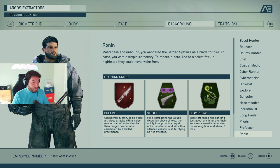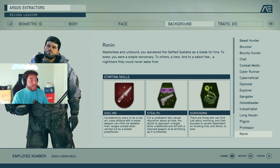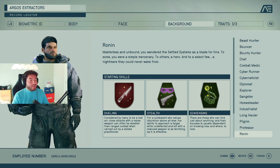The Ronin has dueling — melee weapons — stealth, and scavenging. The main description says: masterless and unbound, you will wander the settled systems as a blade for hire. A simple mercenary feel. Something to consider.